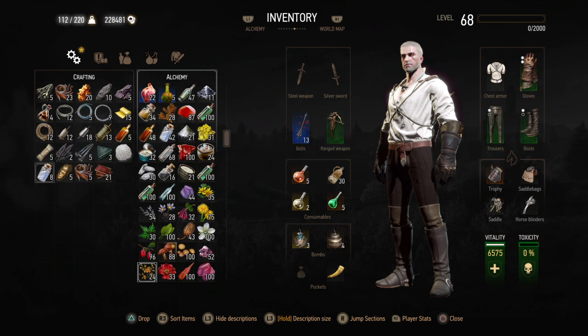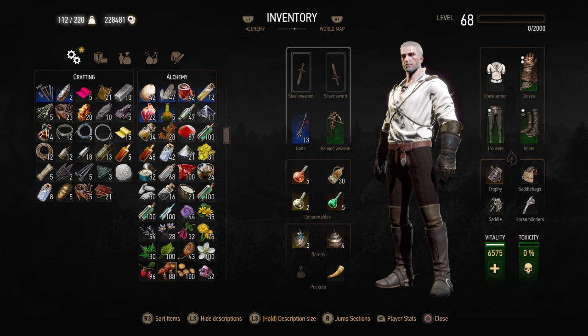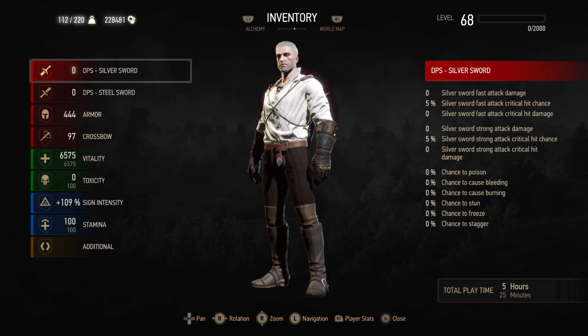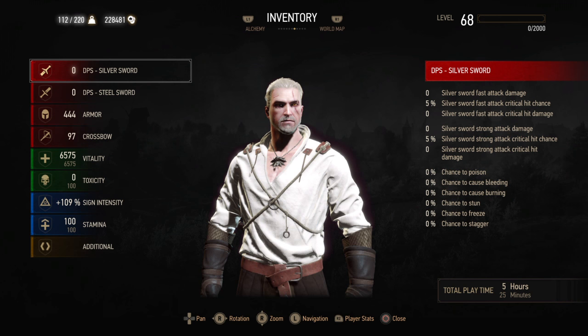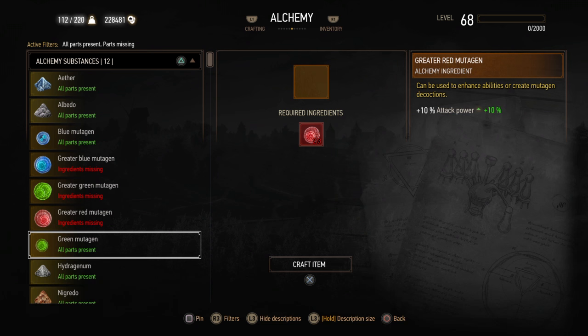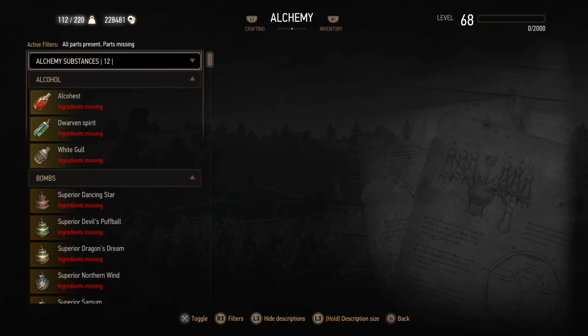I'll probably go and sell some of it so my game will stop lagging so much in the inventory screen. They still have separated weapons on this side and consumables, with Roach and armor on this side. If you want to see your stats, you just click it. Then you can move around Geralt so you can try on armor, which is cool. Let's go into alchemy. They changed it now so if you're going through it — you see that triangle — you can just press triangle to close it, so you don't have to go all the way back up to the top to close it, which is useful.